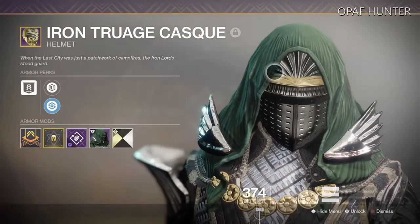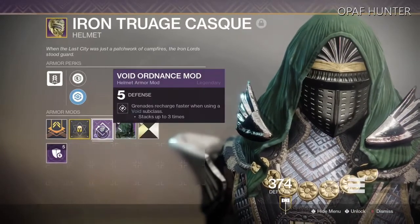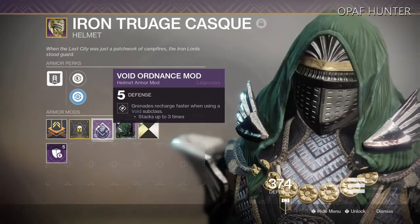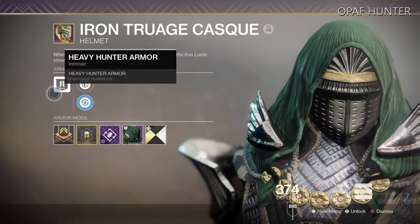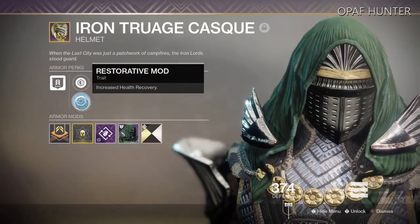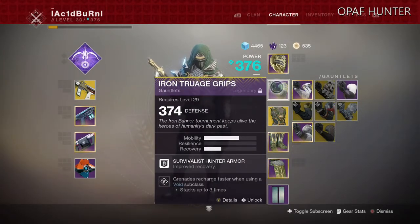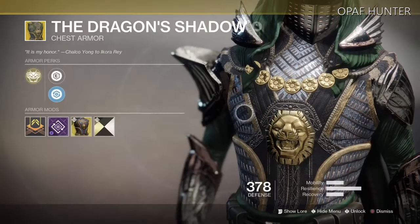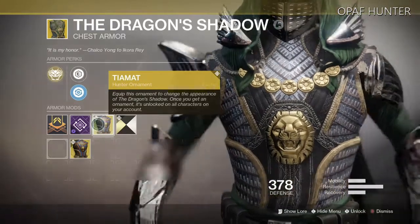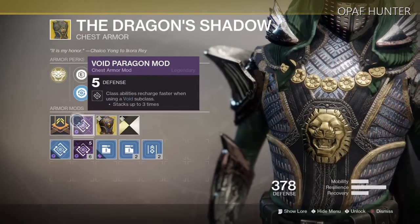Looking at the armor, we have the Iron Banner Helmet. All of the IB gear here will have the Season 3 Ornament, with the helmet having a Void Ordnance mod to recharge grenades faster when using the Void subclass, Masterwork for Resilience, and a Restorative Selective to bring recovery up. The Iron Banner Gauntlets have a mod to recharge grenades faster when using a Void subclass, Masterwork for Recovery. The Dragon Shadow Chest Piece comes with the Tiamat Ornament.